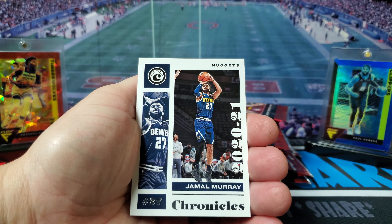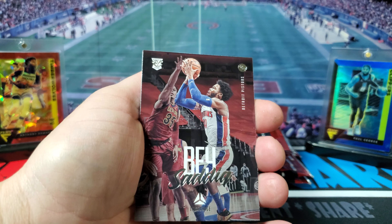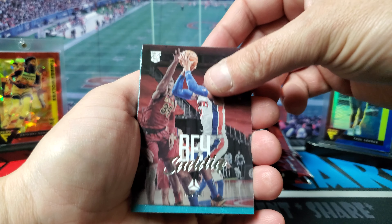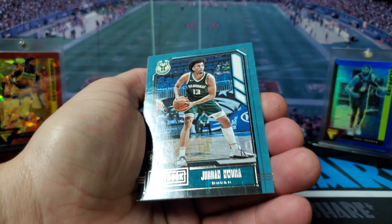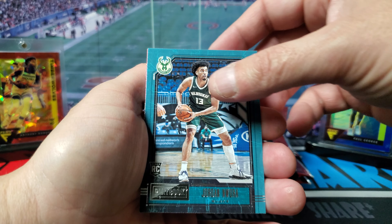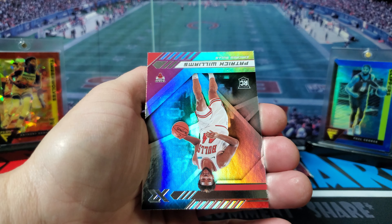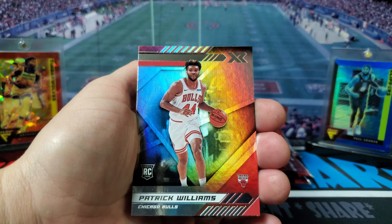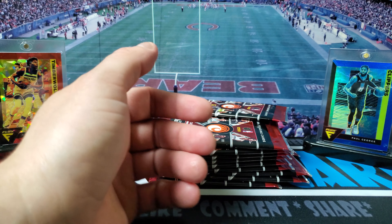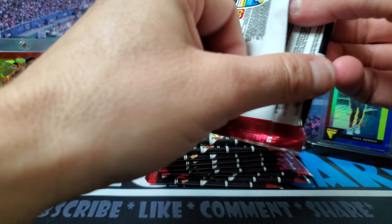We start off with Jamal Murray, got a Sadiq Bey, then we got Jordan Nwora, Josh Green, and an XR Patrick Williams for my Bulls. There's sure going to be a lot of rookies in here.